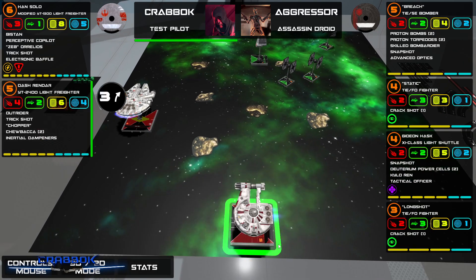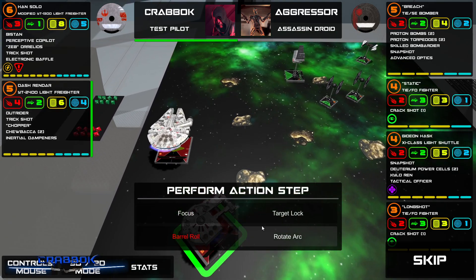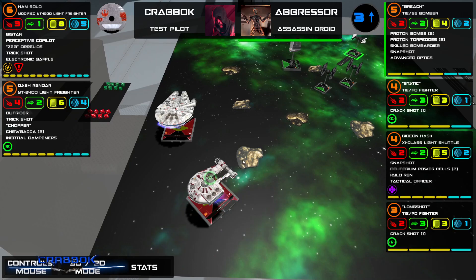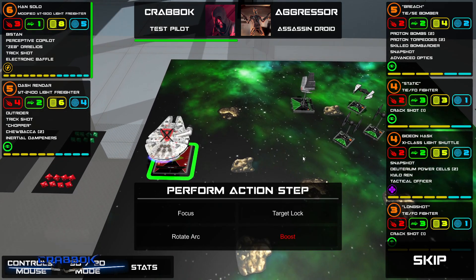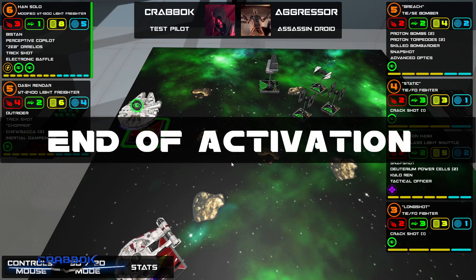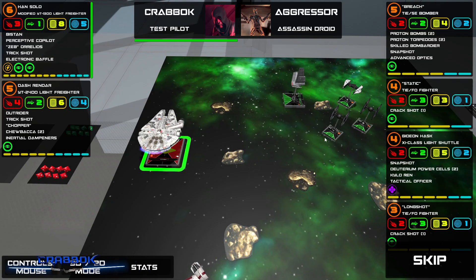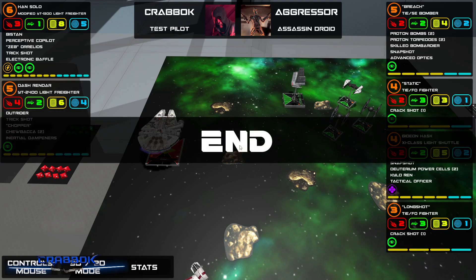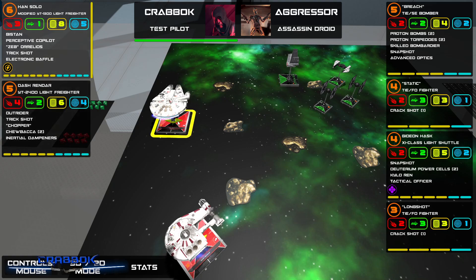Dash, you can go first. Would barrel roll be nice here? No, I don't like that. I don't think I can target lock anybody either. Han — I'm going to take the double focus, that's smarter here. Start of engagement. No shots — I thought I was hitting spacebar, but I have to right-click to do the thing. I think I skipped. I wanted to right-click to see the range, but that's no problem.